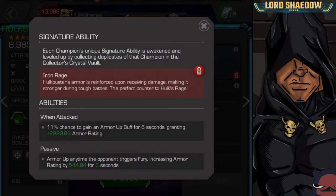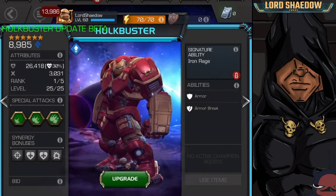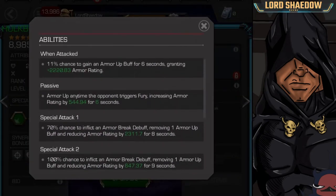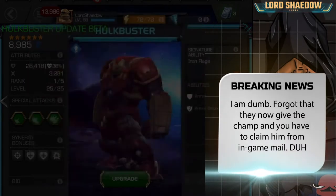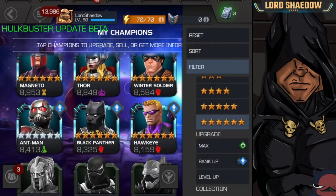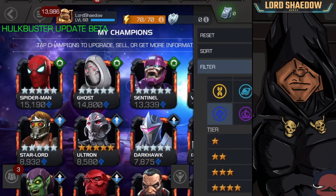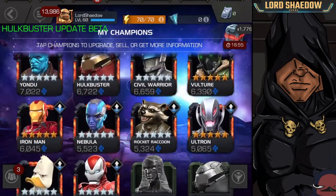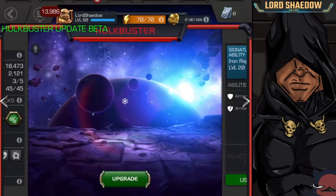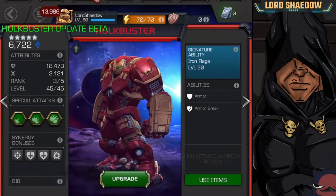Looking at his awaken ability — 'Hulkbuster's armor is reinforced upon receiving damage, making it stronger.' Wait, this is not his updated abilities. This is not updated — what's going on? Hold on, they must have given me the regular Hulkbuster. Tells you how often I go in here. Okay, that's the same old same old.